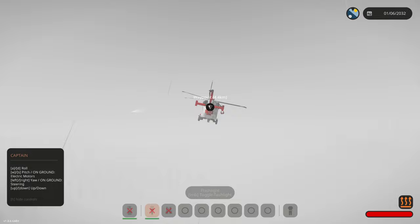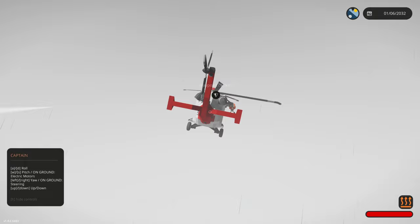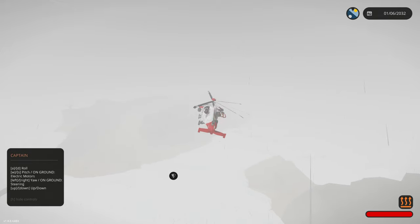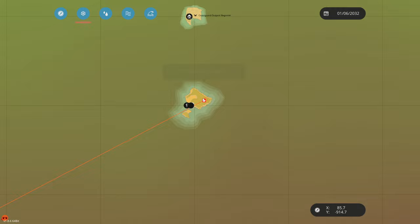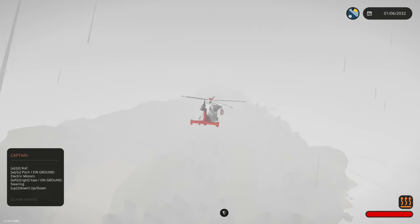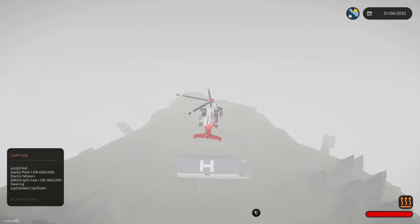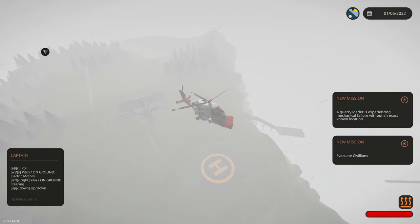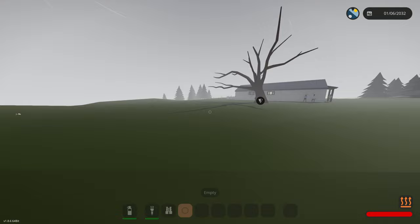I think a blade might have fallen off — but you know, that's just what happens. Oh my gosh, those trees just appeared out of nowhere — it is so scary with this fog. We are arriving, we're gonna start descending. Is this the island we were supposed to be at? I don't even know where to pick these people up. Oh, there's a helicopter pad — wait, that is not a helicopter pad. That's a hospital.